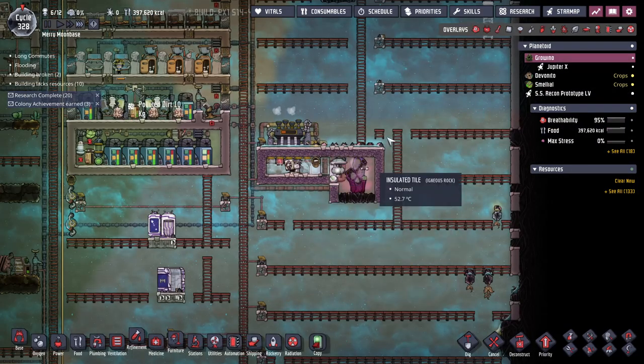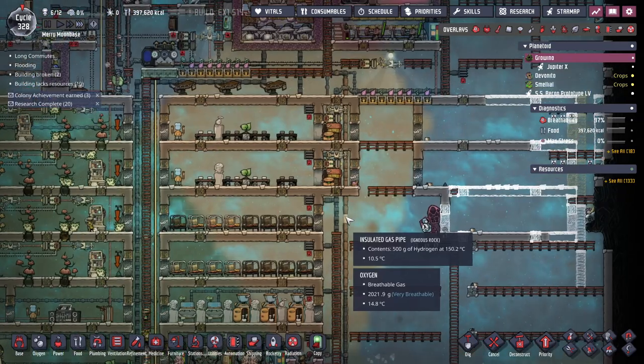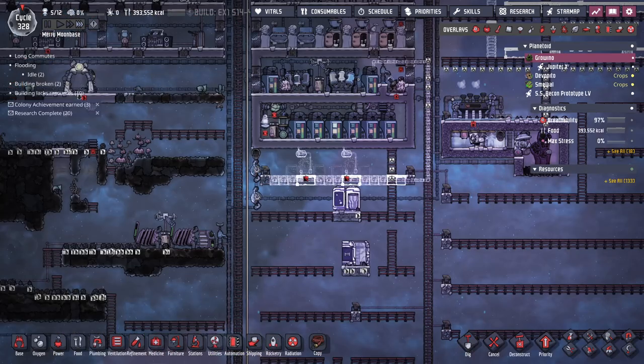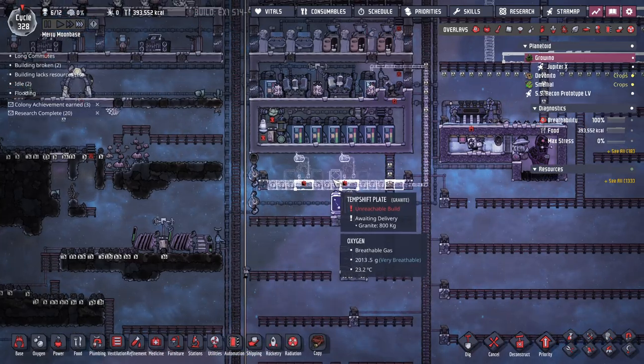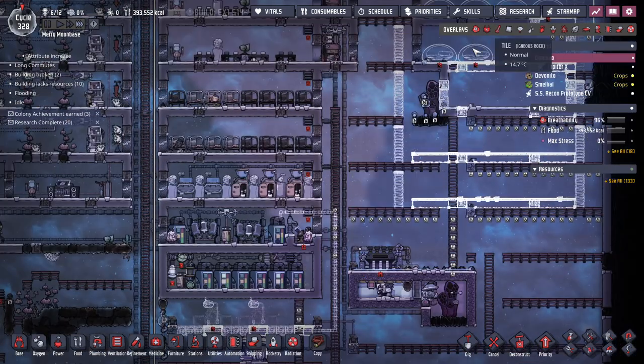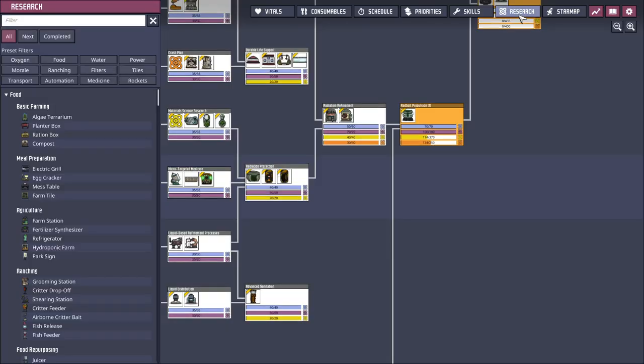All right. Wait for my rocket to get there. I'm going to keep working on setting up the bedrooms. I'm going to make comfy cots, make my dudes happier. So chewing up the thimble reed farm. Research-wise, I think next I'm going to send my rocket pilot and one researcher so that I can start cranking out the space side of this.